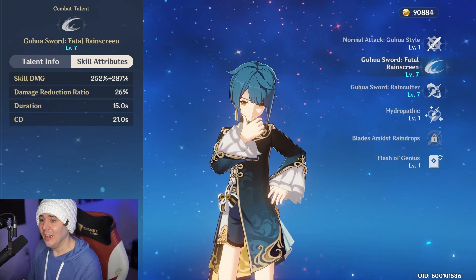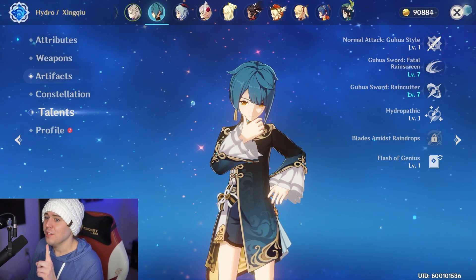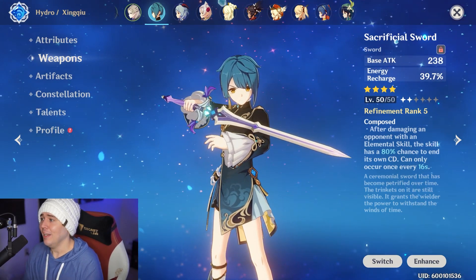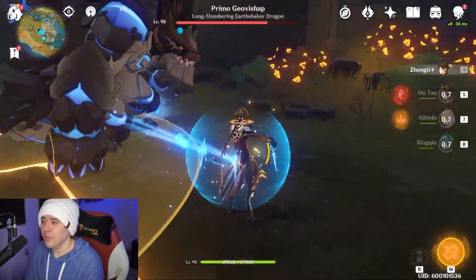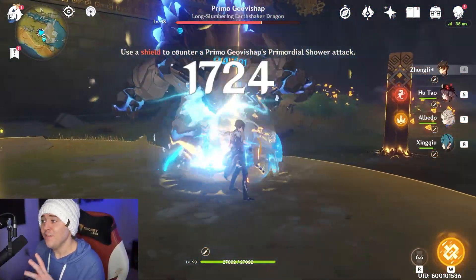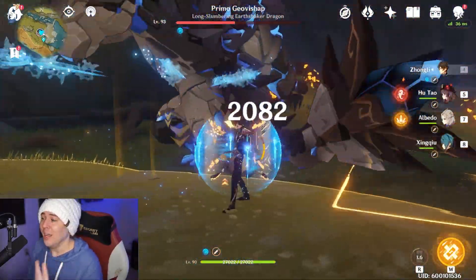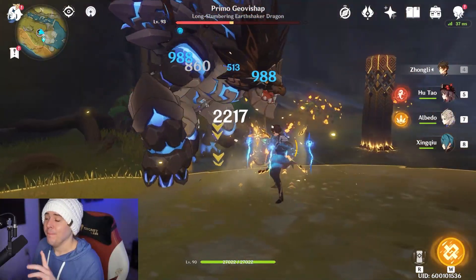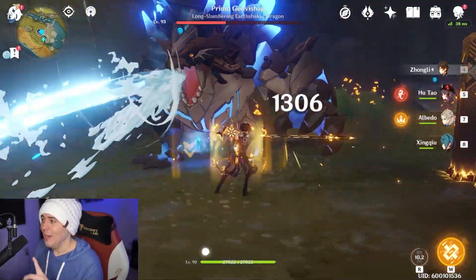Not only can you use the skill twice with the Sacrificial Sword to generate those 5 water particles and fill his burst easier, it also hits very hard — which is a big plus. So Sacrificial Sword — whether it's DPS Xingqiu, support Xingqiu, or backline Xingqiu — is the weapon for him. If you have one, level it up and use it. It gets up to around 50% energy recharge. Even at level 50 with a significant amount of energy already, it's doing great work.